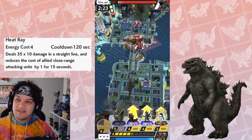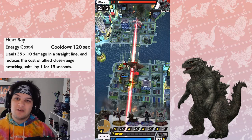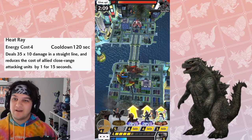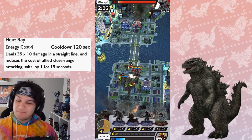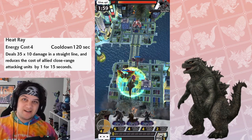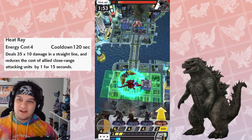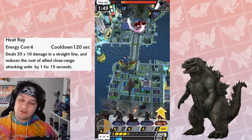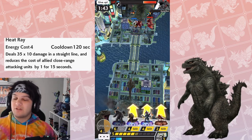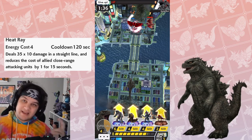He deals 35 damage times 10 in a straight line, getting 10 hits, and reduces the cost of allied close range attack units by 1 for 15 seconds. The damage sucks - you can see it on the screen right in front of you. That damage was nothing, and my G21 is level 10. G21 shares this pool of close range characters with Destroya. The game labels them as short range in-game, but the leader descriptions call them close range. So any unit that Destroya can buff, G21 can reduce their cost.